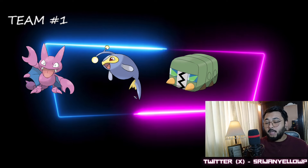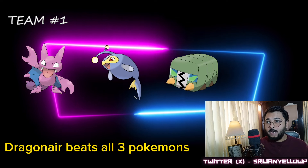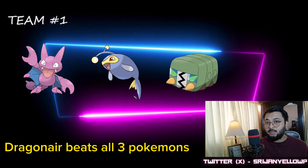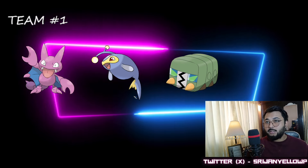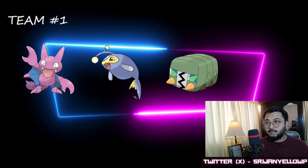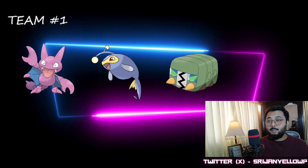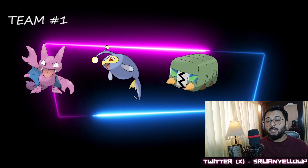Galvantula in the lead can handle fighters as well as Bastiodon and pretty much a lot of things. The core breaker for this team is going to be Dragonair or Shadow Dragonair. If you find Dragonair in the lead, play the shield game and try to land one Aerial Ace. You can also tank one Body Slam or Aqua Tail into your Lanturn. Overall this team is pretty safe and I've been playing it for the past two seasons.